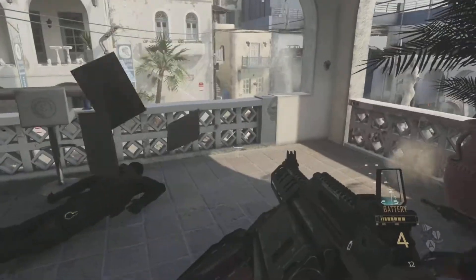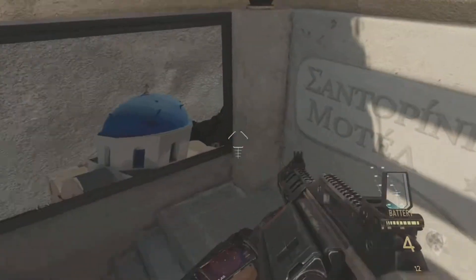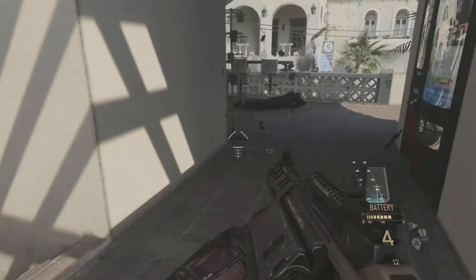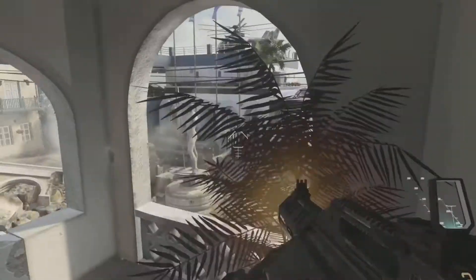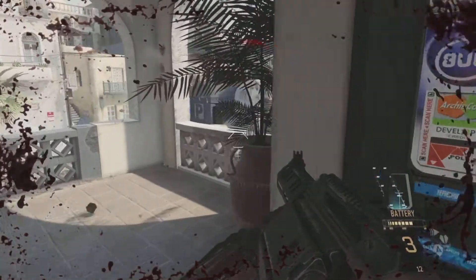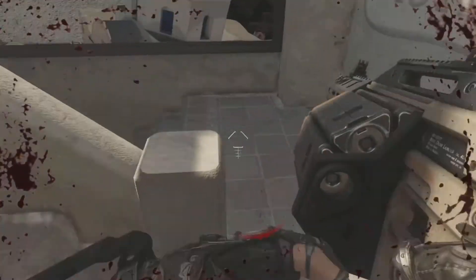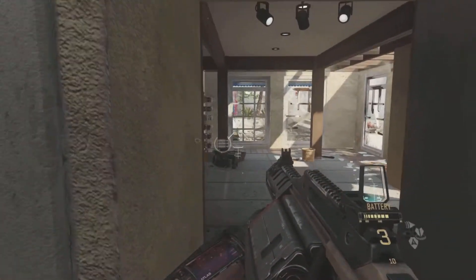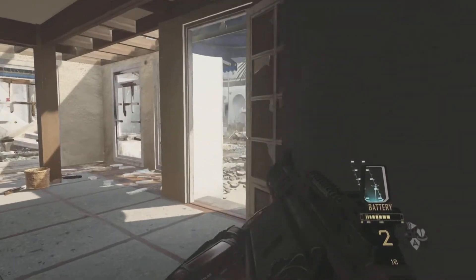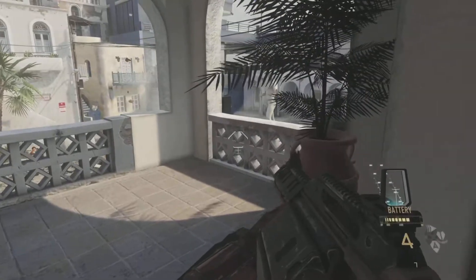Grab the Maul. On this mission the Maul doesn't fire smart grenades — it fires contact grenades that go in a straight line. Aiming this Maul is kind of unnecessary; there's really no point. Don't prioritize the ground-level guys just yet — there's a guy on the rooftop who can hit you very easily when you're over here, so try to get rid of him first. He's to my right. But I'm taking the time to get rid of these enemies with the Maul. You see the rooftop over there? That's where he is.